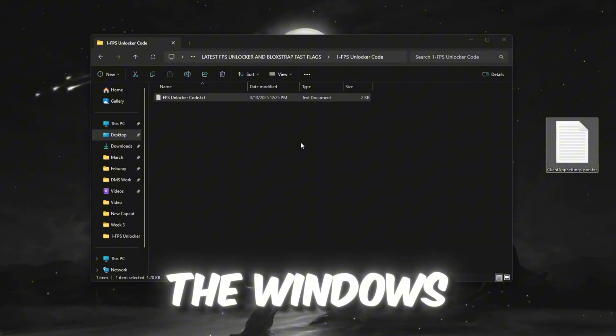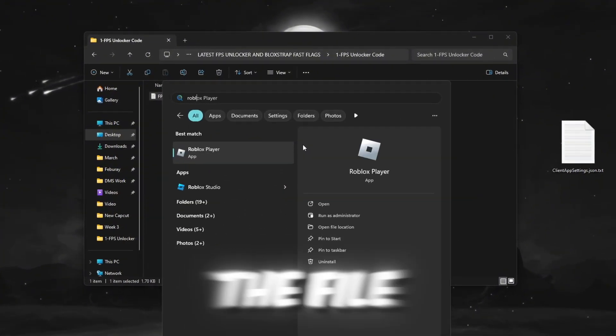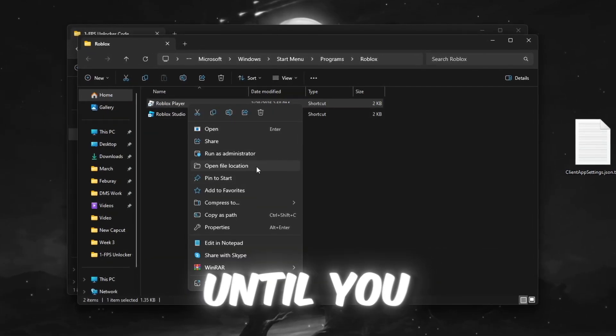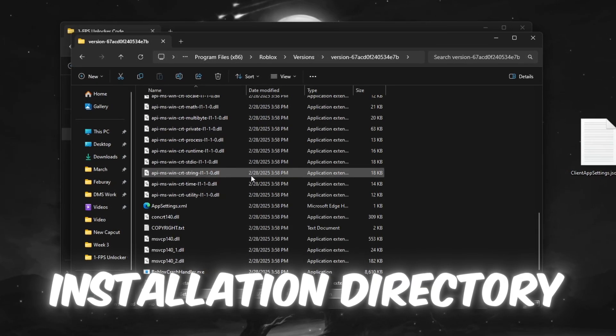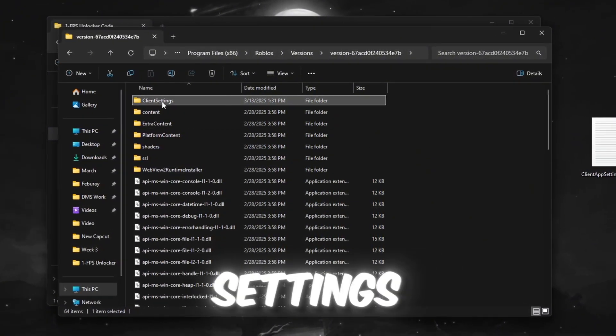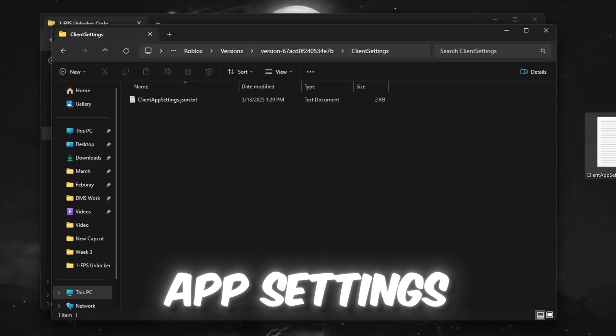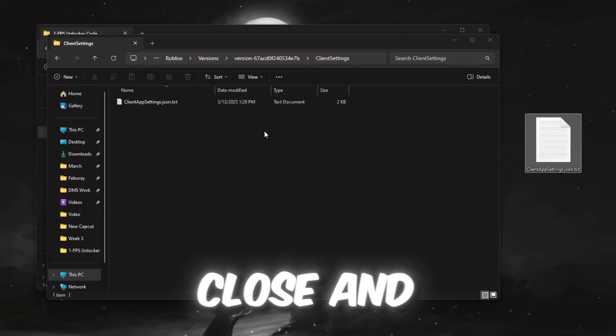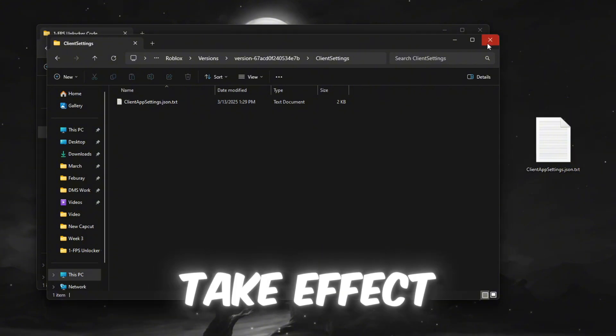Now go to the Windows search bar, type Roblox, and open the file location. This is not the actual installation folder, so repeat this step until you reach the correct installation directory. Once inside, create a new folder and name it ClientSettings. Then move the ClientAppSettings.json file into this folder. If Roblox is currently running, close and restart it for the changes to take effect.